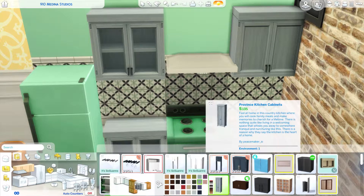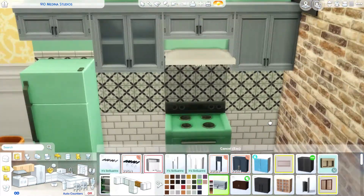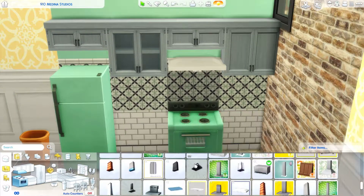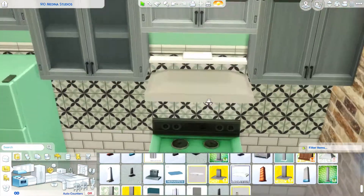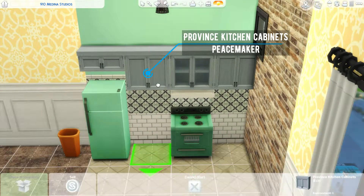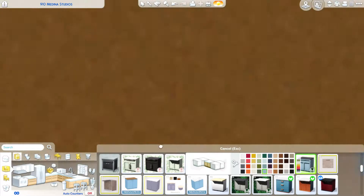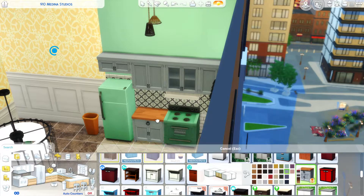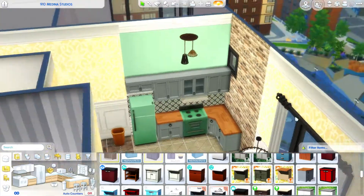What really pushed me to remodel this apartment is that in Diana's save, Salim actually got married to Nina Caliente. So I'm looking at this thinking it's so sad that Nina is living in this apartment with Salim — the place is disgusting and she deserves a better place to live. So I went in and didn't even play the save much because I wanted to remake this apartment and give Nina Caliente a good place to live.